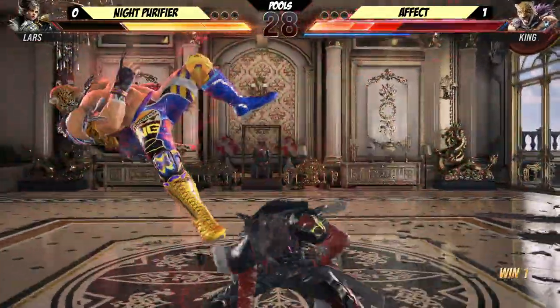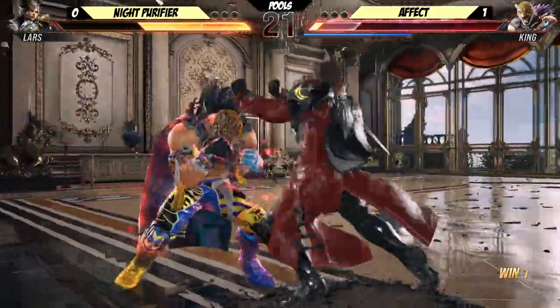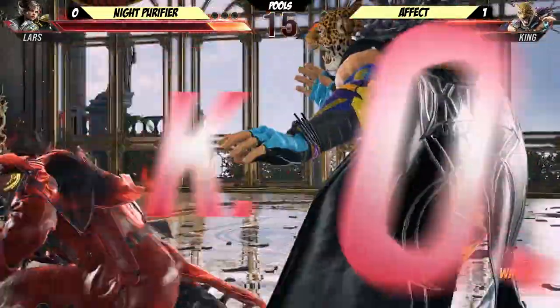Let's see if Knight Purifier breaks it with some flash duck of his own. Breaking Affect's rhythm. Get that momentum back — doesn't get the wall. Smart with those lows. Flow — call out hop kick! That's big damage. He went for a crouch cap and didn't punish him for it, but wins it out on neutral.